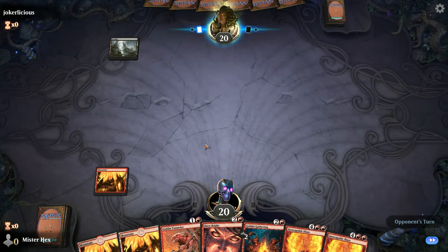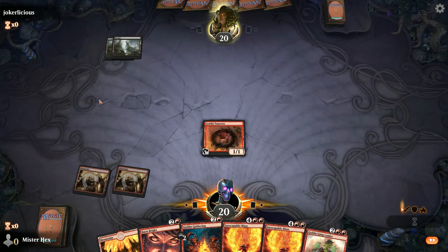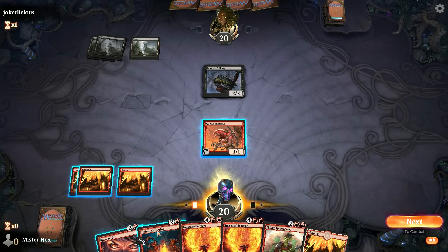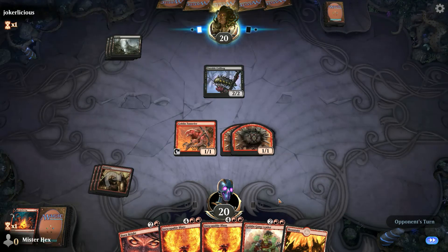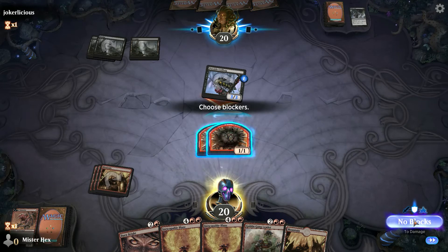You need to be able to curve out properly. You need to get a one-drop, a two-drop, a three-drop, and some lands in there. Without those, it does slow it down somewhat. However, it does do some pretty nifty things. Jerkalicious was a good player. Got the Goblin Tunneler out — it's a 1/1, it doesn't do a huge amount, but it's nice to have something on the battlefield first. At least with each of my first four turns, I can get a land, which is really important. Of course, Goblin Gathering — I'm going to save that Burn Bright for later on, get some more tokens out first. I've got a Goblin Gang Leader there too.